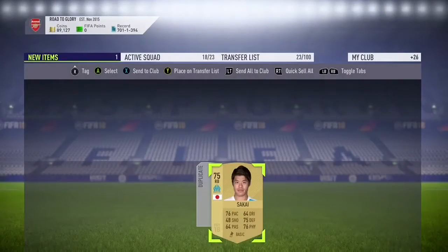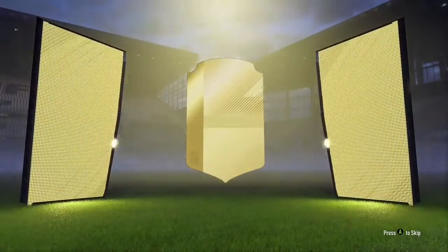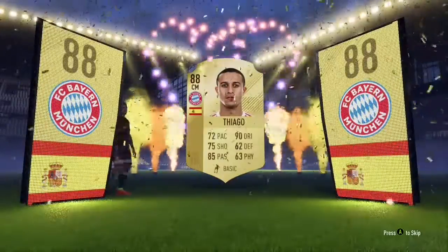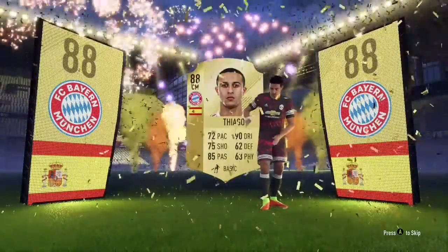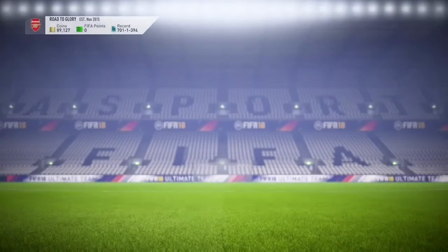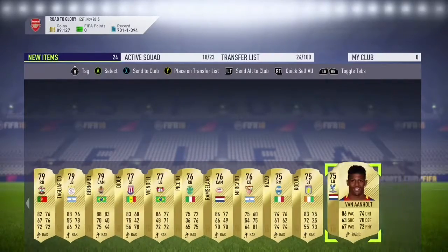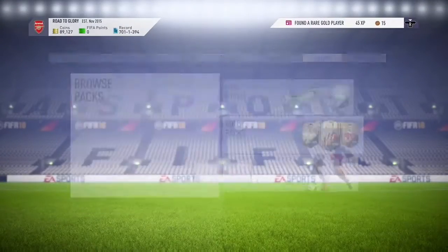Send the rest of the pack players up to the transfer list. And a final pack - jumbo rare players pack for submitting the icon. We get a Spanish center mid from Bayern Munich - it's Thiago, 88-rated walkout! Thiago with the new Man United kit. It's a nice card for later on - either I sell it now or keep it for later SBCs. Kayo as well and Nani - decent pack right there. Storing it into our club.